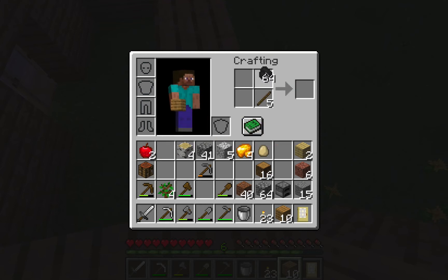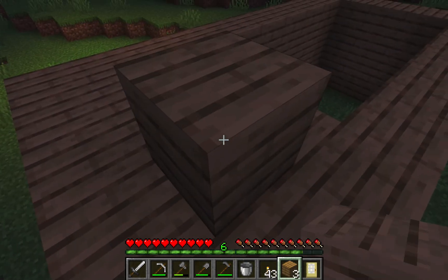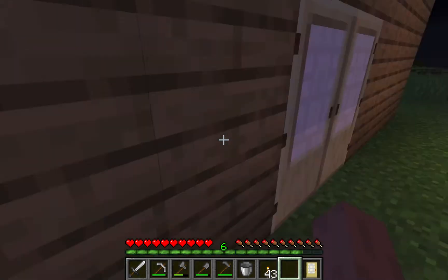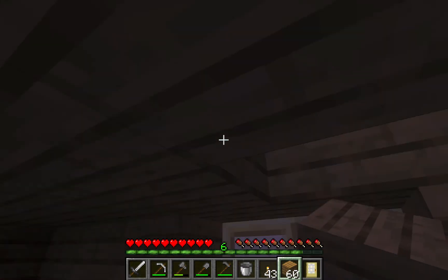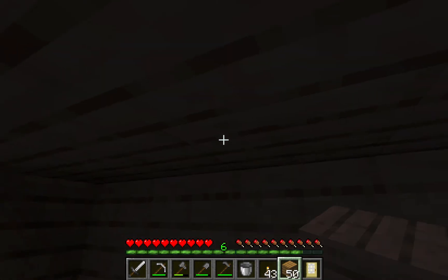Just need a bit more coal — 20 more torches. Let's finish off the roof. I need a bit more wood. I think I had a bit more in my inventory — yep, there we go. Just need a bit more — oh, it's just a stack. Almost done, and we have completed the house!